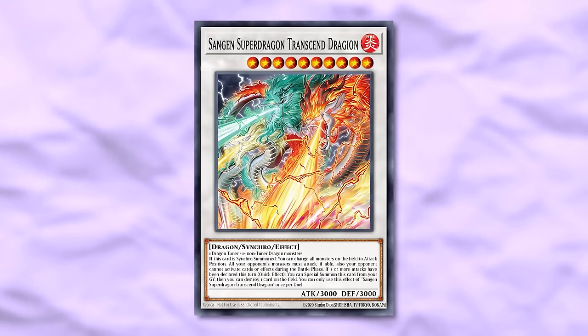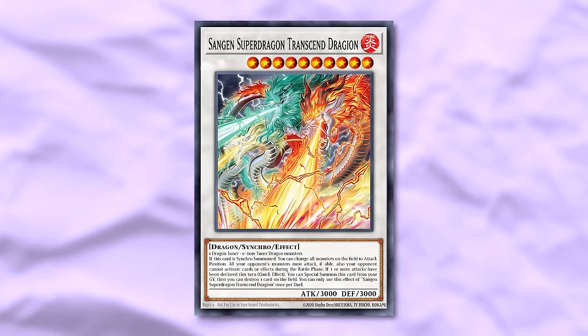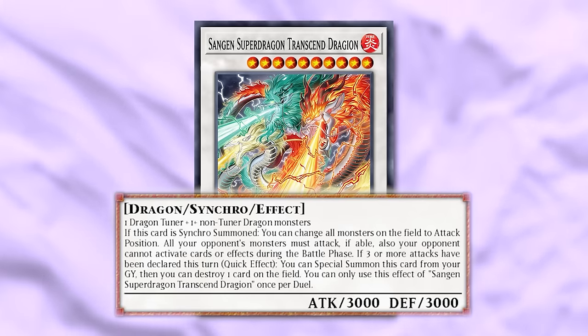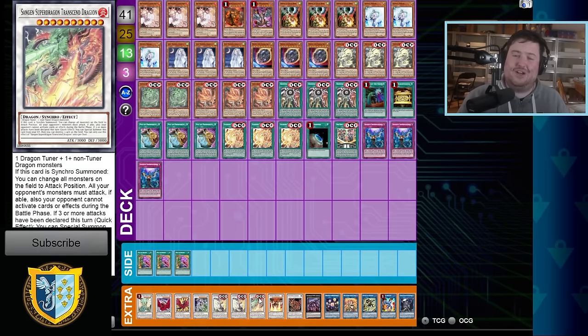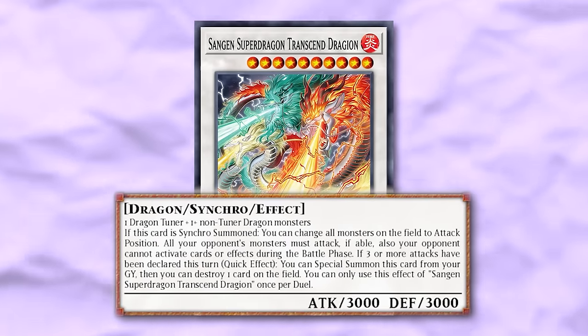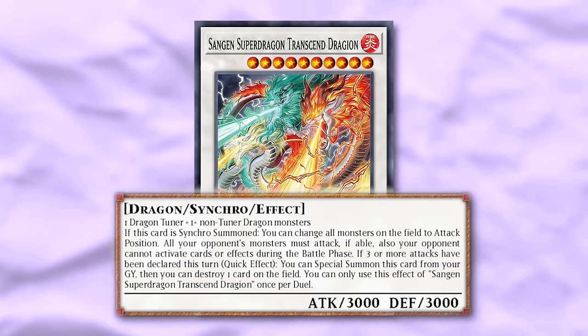The last extra deck card is the level ten Sangen Super Dragon, Transcend Dragon. When synchro summoned, it can change all monsters on the field to attack position. All your opponent's monsters must attack if able, and your opponent cannot activate cards or effects during the battle phase. If you can get this out during the battle phase, you'll have protection in the main phase from your field spell, and this locks them out in the battle phase. If three or more attacks have been declared this turn, as a quick effect you can special summon this from your graveyard and destroy a card on the field — including your own field spell to double a monster's attack — or just pop anything and keep swinging for 3000.